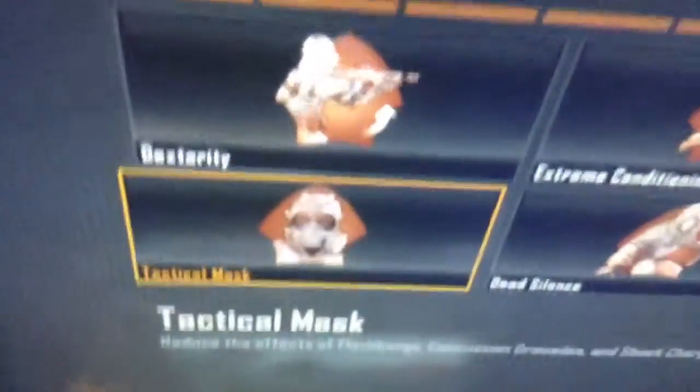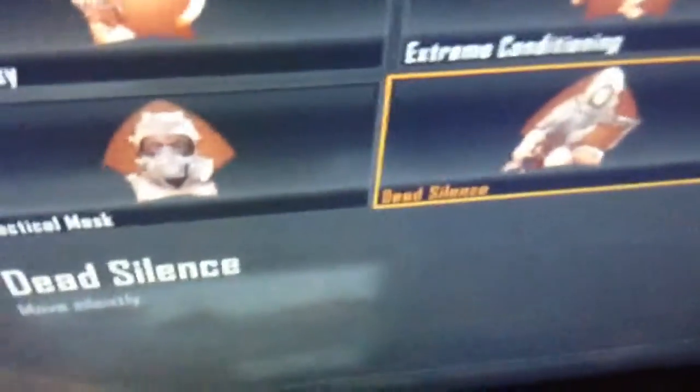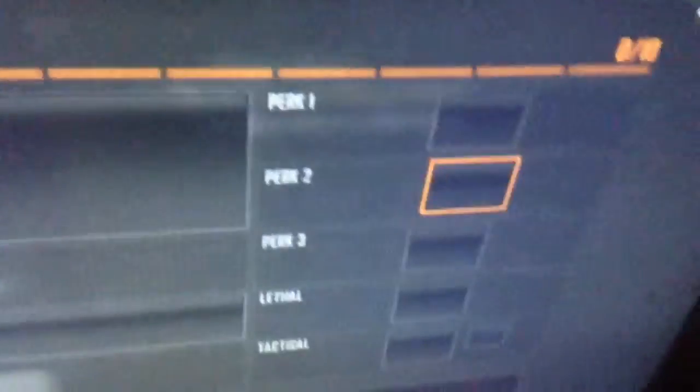Tactical Mask reduces the effects of flash grenades, concussion grenades, and the Blind Eye — stuff like that. Dead Silence means you move silently. Awareness lets you hear enemies more easily, but it only works properly when you've got a headset, so don't bother using it without one.